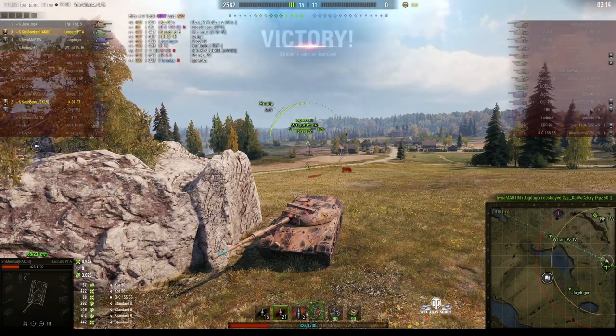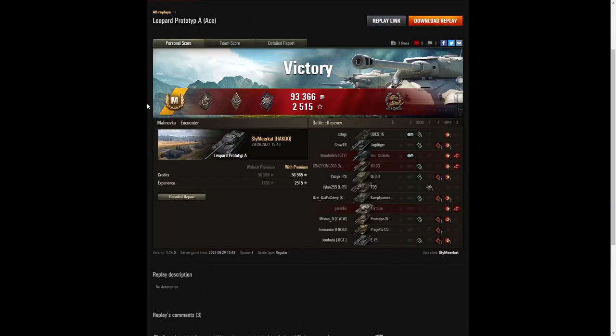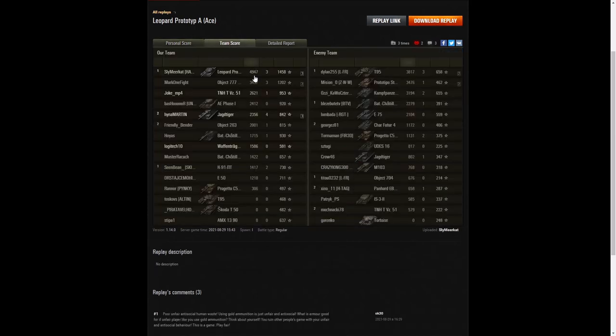The first game ends in a victory. Here are the end-of-battle stats — it was an ace tanker for Sly Meerkat in the Leopard Prototype A. He got a spotter badge for spotting at least 1,000 hit points of damage, a bruiser medal for getting at least five critical hits (he got seven), a fire for effect for doing more damage than his own vehicle's hit points, and a Confederate for hitting more of the enemy than anyone else on his team. He's top on damage with 4,947 hit points.